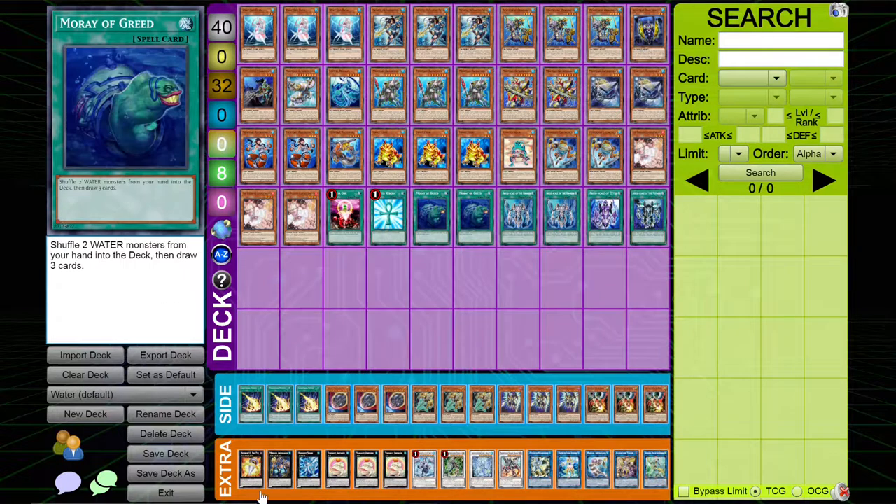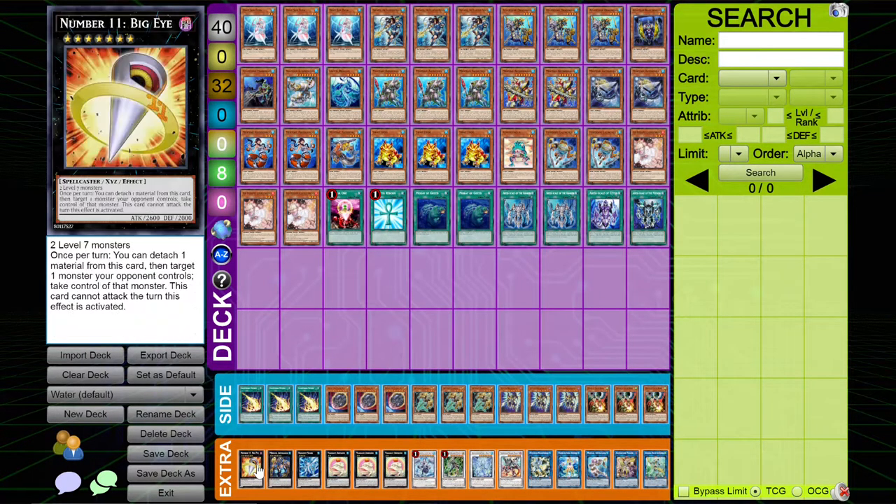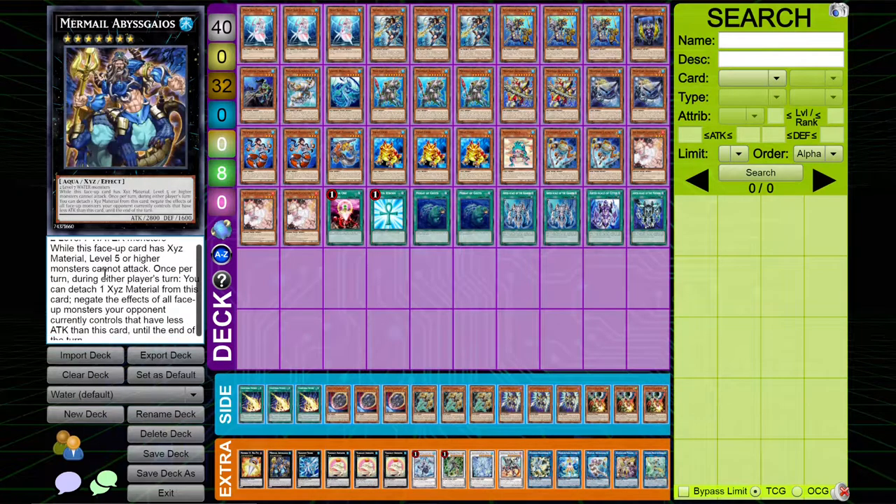But that is it for the main deck. Going into the extra deck, I play one copy of Big Eye — this card's insane. I play one copy of Abyss Gigos.